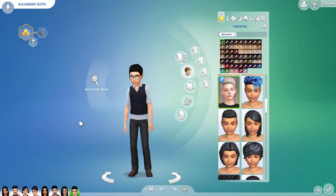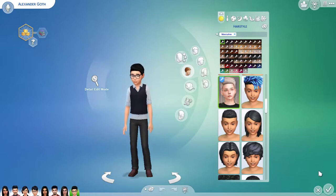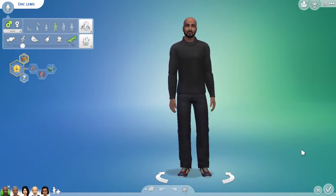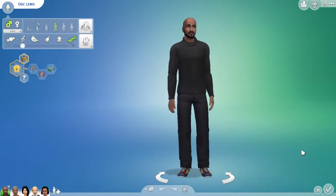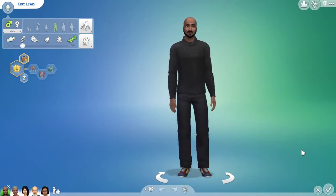Now we're moving on to the next family in Willow Creek — the Spencer-Kim-Lewis family. We're going to start with Eric Lewis. Since this is a bigger family, it wouldn't let me place the makeover Sims into the same household, so I had to add them into a different household. I'll be going over all of the base game looks first.